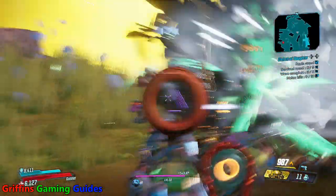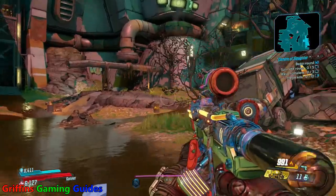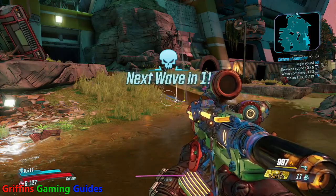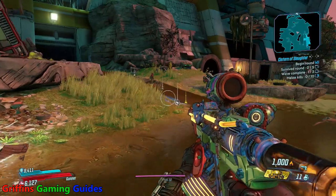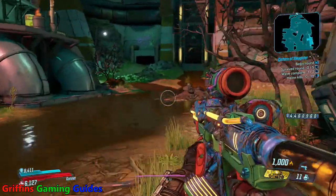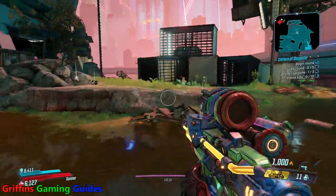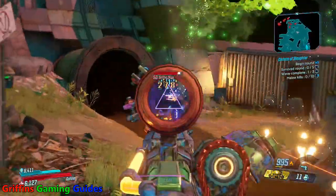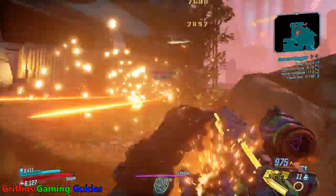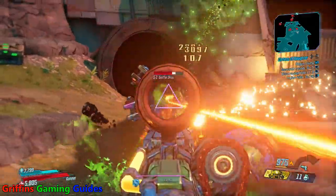Just like the Circle of Slaughter on Pandora, the higher you go through the rounds, the more difficult the enemies become. Try and take your time as best you can — there's not really any cover points because you need to get these enemies down. But as soon as they're bunched up together, unleash your most powerful area-of-effect attacks. Whatever way you choose to do the Cistern of Slaughter, you're going to have a rough time of it. Even with four of you in the lobby it's still a challenge, never mind trying to do this one solo.